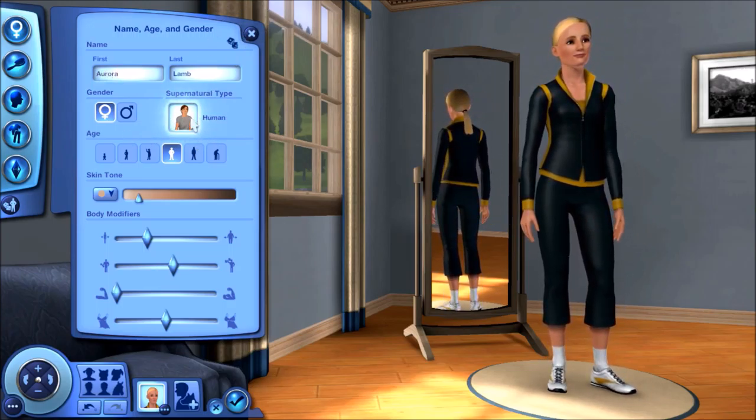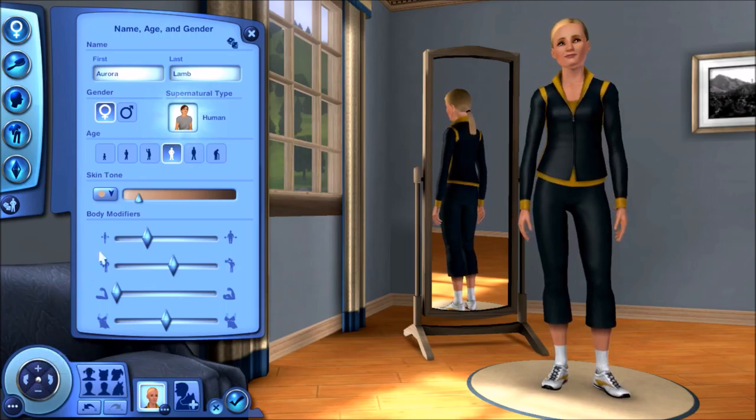She is going to be a human, and we're going to go ahead and change her attributes to make her look exactly how I want. The skin tone looks fine, the body weight looks fine. I'm going to adjust the muscles down just a little bit, the definition up a little bit, and we'll leave the breast size as is.